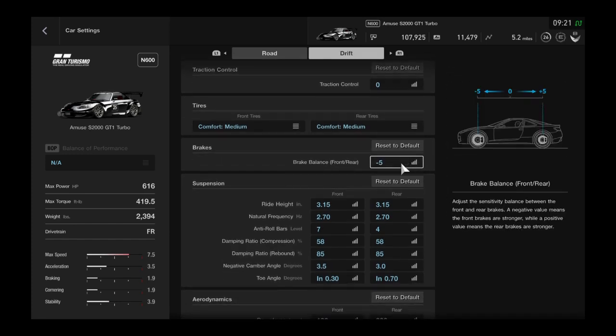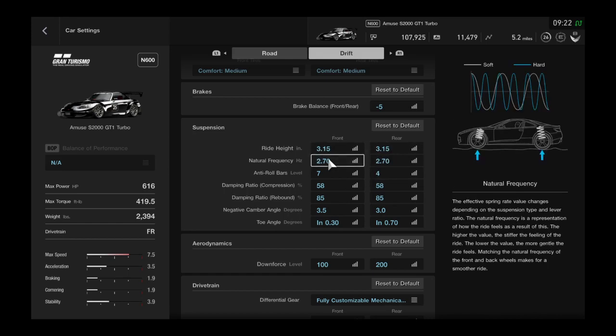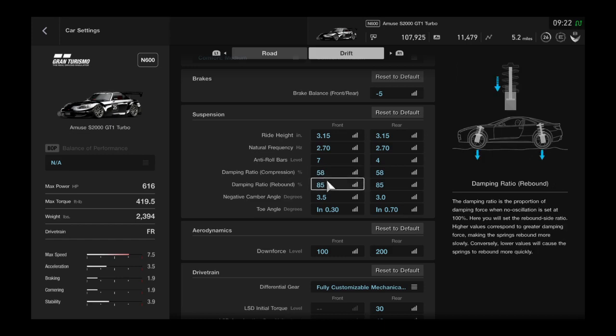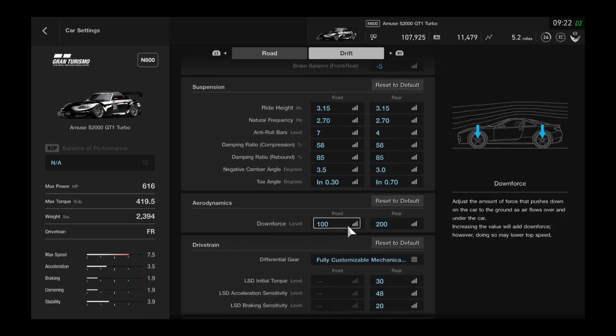Brake balance is on negative five, but you could play with that — that's your choice. Ride height is at 315, as low as possible. Whatever numbers you use, it's directly towards the bottom on both. Natural frequency is at 2.70. Anti-roll bar is at 74. Damping ratio compression is at 58. Damping ratio rebound is at 85. Camber is negative 3.5 in the front and negative 3.0 in the rear. Toe angle is 0.30 in the front and 0.70 in the rear.